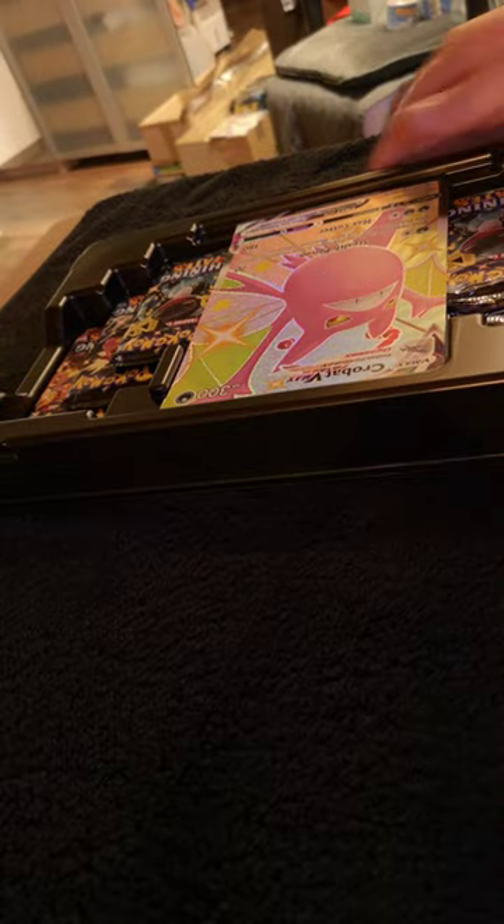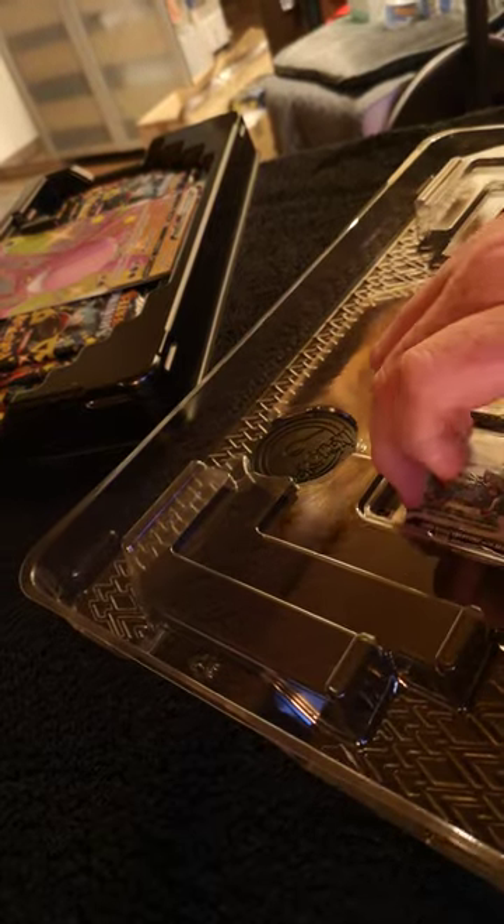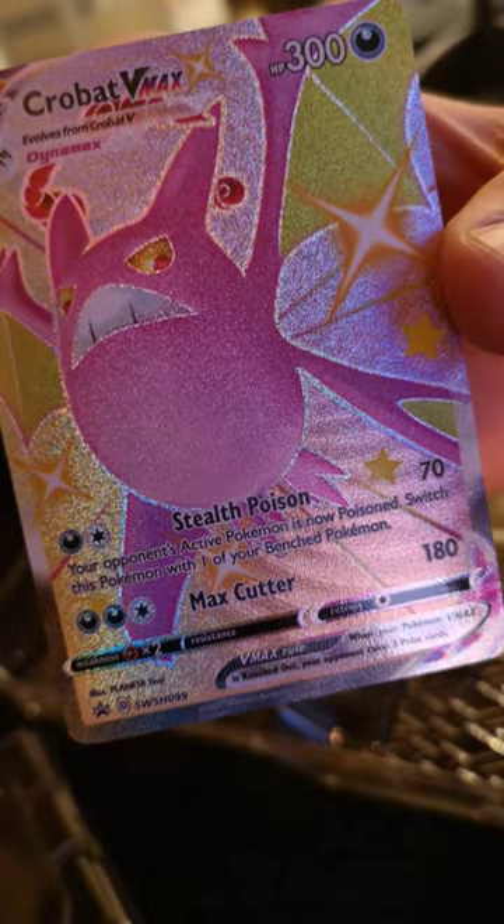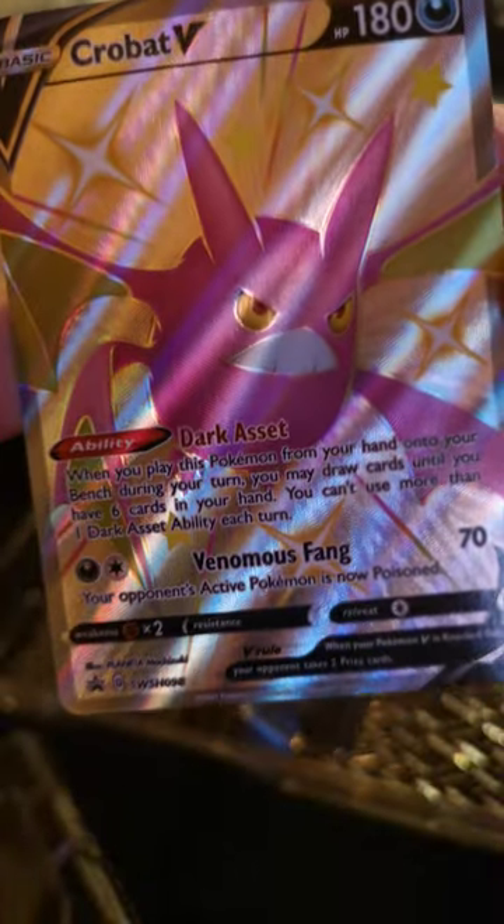Trying to open it without bending the giant card. All right, let's get these out of here. Oh, individual plastic inside. I've got the Crobat coin — very nice. Got the code card, put that with the rest. The Crobat V Max — very nice, very nice, it's also textured. And the Crobat V — also very nice.